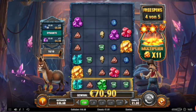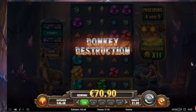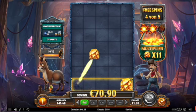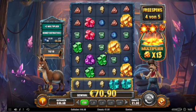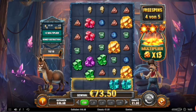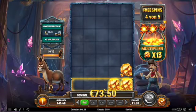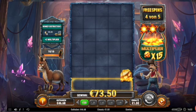One more dynamite — come on, re-trigger! We need a dynamite and donkey construction. All removed, multiplier goes up to 13. Connections here — we need a dynamite.